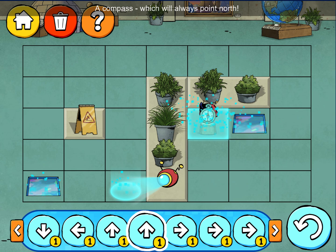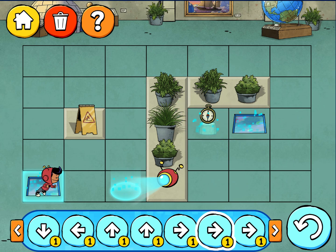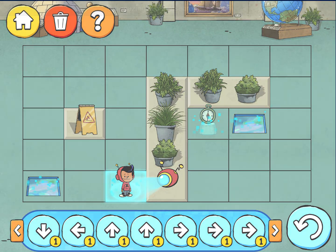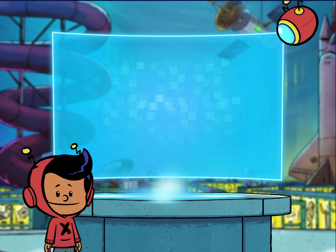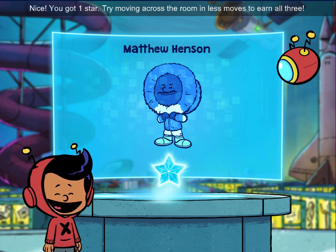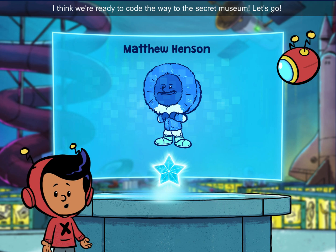A compass, which will always point north. Amazing! To the secret museum. Nice, we got one star. Try moving across the room in less moves to earn all three. I think we're ready to code the way to this secret museum. Let's go.